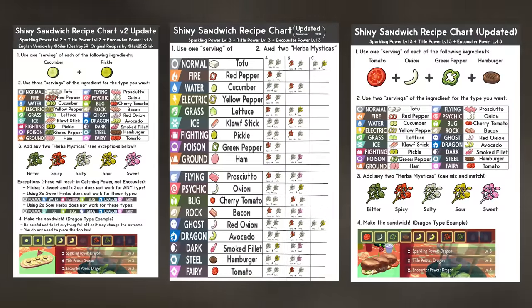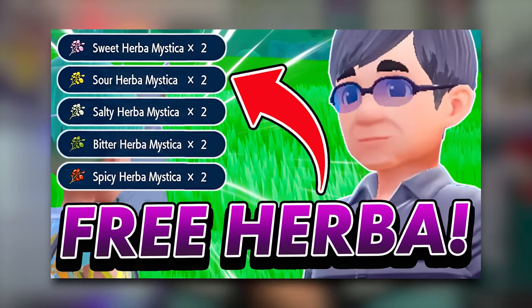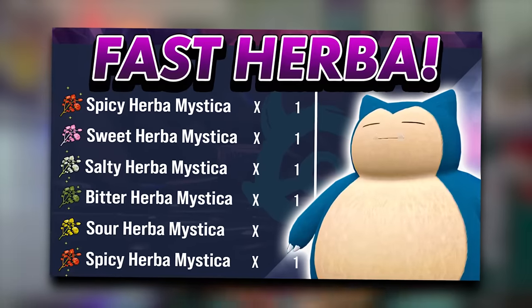If you have your own preferred recipe to get these sandwich powers, please comment below what your favourite sandwich recipe is for shiny hunting. We've done two videos in Kitakami for the Teal Mask on how to get easy Herba Mystica — one covers how you can get a complete set as a gift by completing a side quest, and the other goes over the five and six-star Tera Raid Pokémon available in Kitakami and exactly which to beat for easy Herba Mystica. They will be linked in the description below.